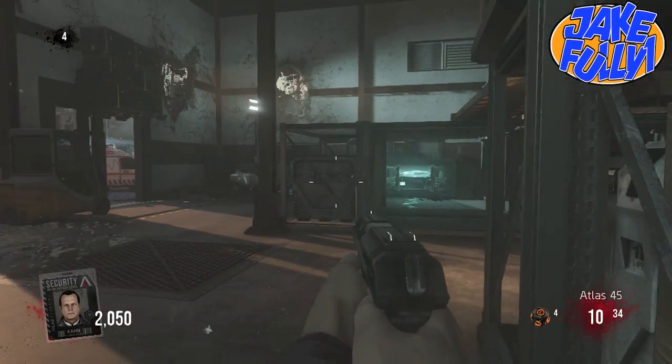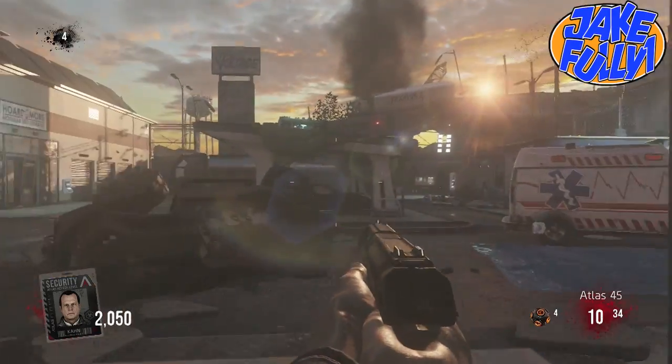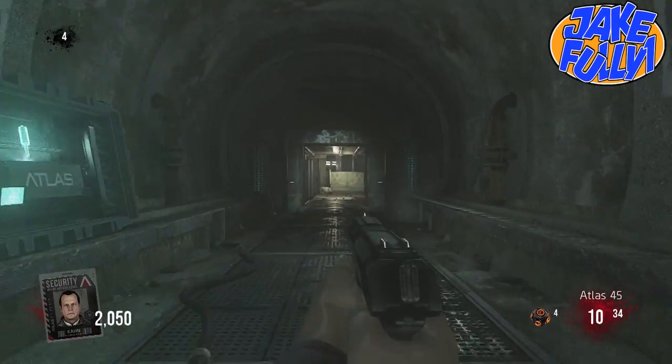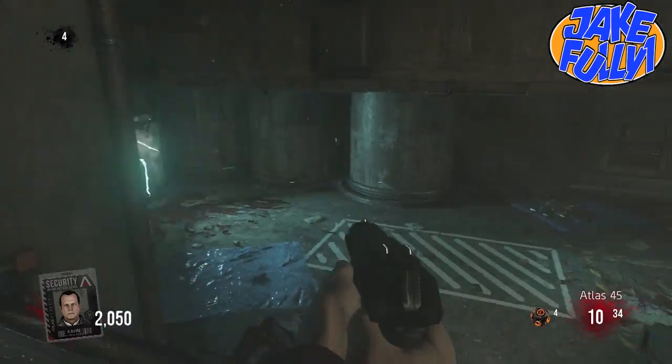Starting off, we're going to go from the main spawn room. You're going to go out the back door where I'm going, and you just follow my path into the sewers. Dropping down into the sewers, you're just going to go to the end of the hallway, or the end of the sewer line right here, and just go to the left, and it will be right there.